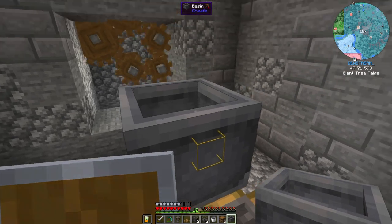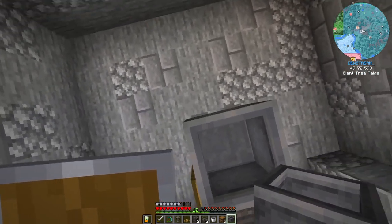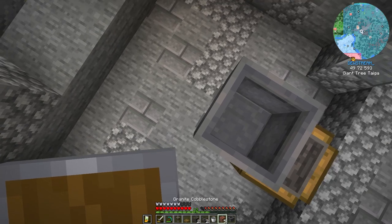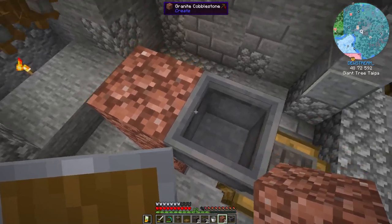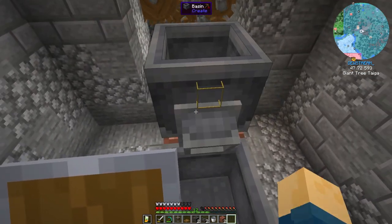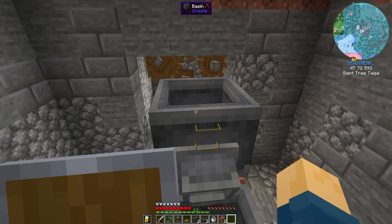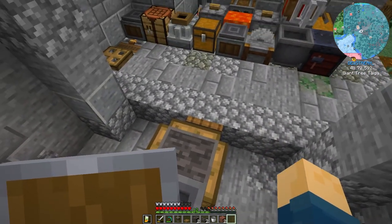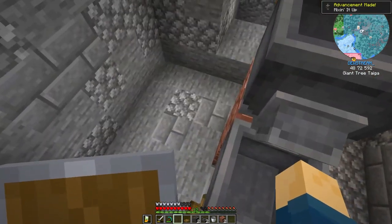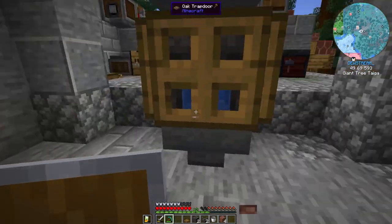We can come up here with the basin and crouch-click on top like that. Put the faucet right here, then we're going to have another basin coming off the back. I'll build up some granite blocks to get to the right height, and put down our second basin. Notice that as soon as you place it, it makes a spout going into this lower basin. Once the mixer is done, everything flows down automatically. Let's go ahead and put our mixer down on top like that.